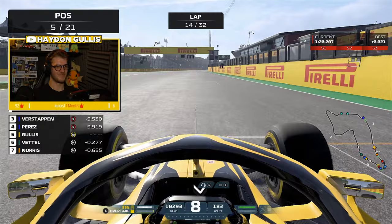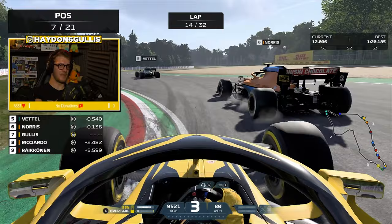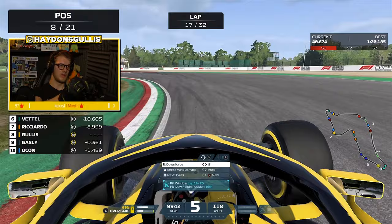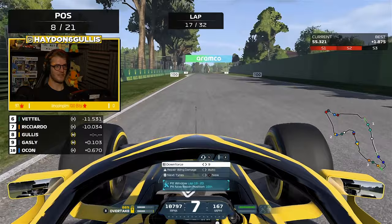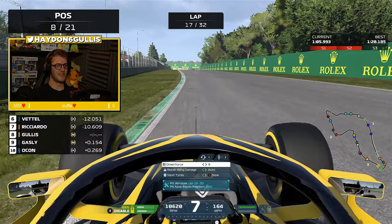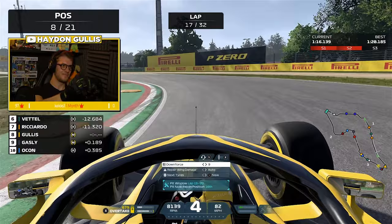We are actually up into P5 at the moment because of the alternate strategy. Vettel doing a fantastic job as well - he's just overtaken us as Lando Norris also goes around the outside in towards turn one. We're not really too worried about fighting these guys at the moment. You can tell our car is really loose on the rear. We want to be in the fight at the end of the race and try to pick up a P12 or P13 to leapfrog the Williams and Alfa Romeos in the Constructors' standings. Pierre Gasly is all over the back of me going into the chicane - he goes around the outside as we try to go up the inside.